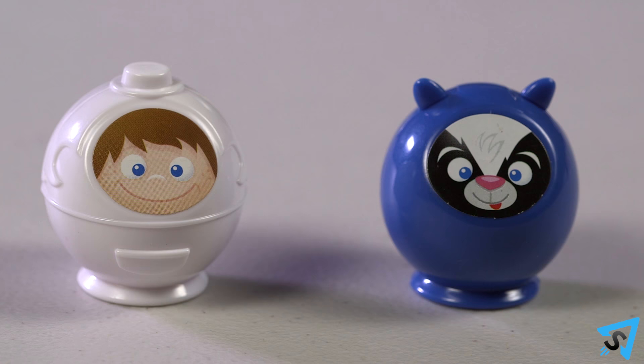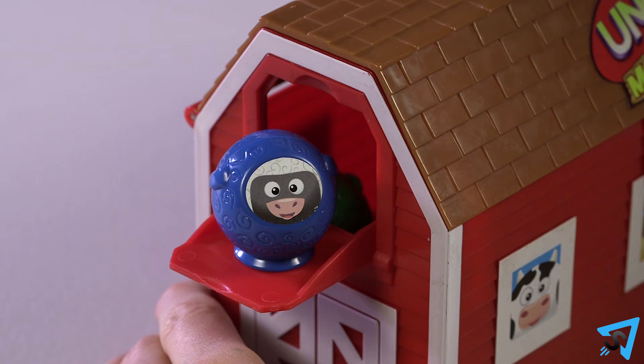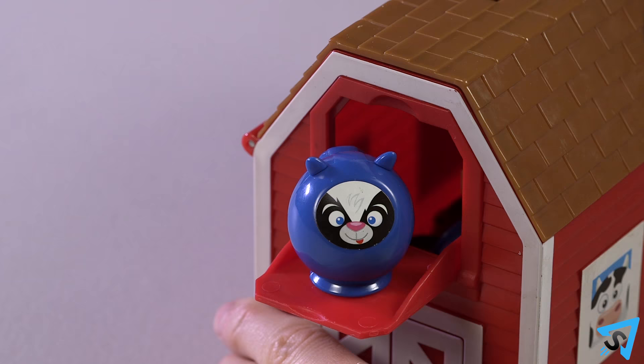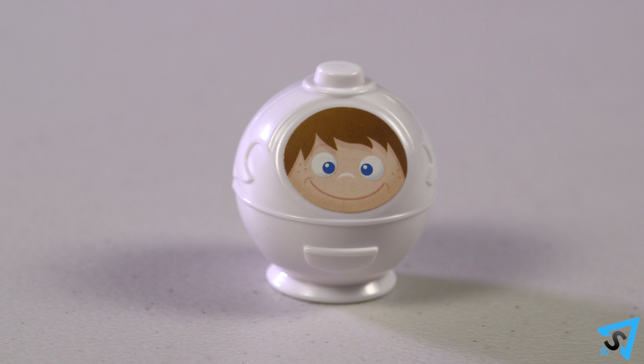There are two special figures, the skunk and the farmer. If you play a skunk figure, the next player must draw two figures from the barn and lose their turn. A skunk can only be played on a matching color figure or any color skunk.